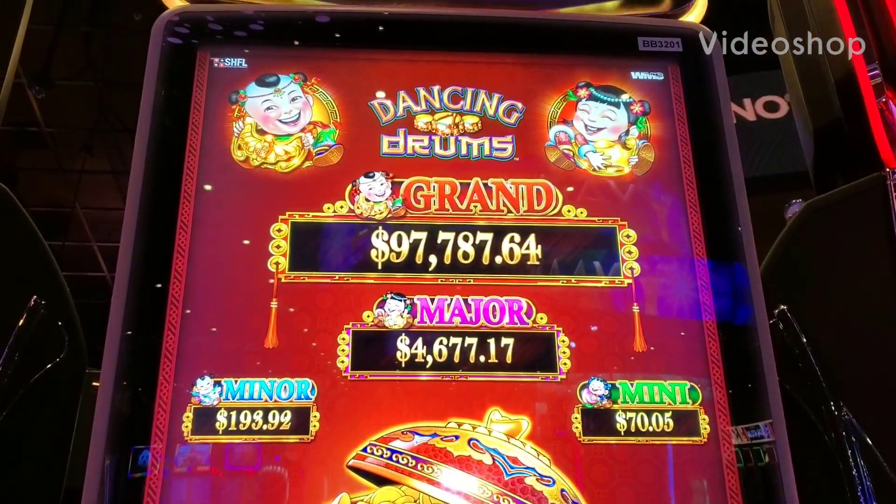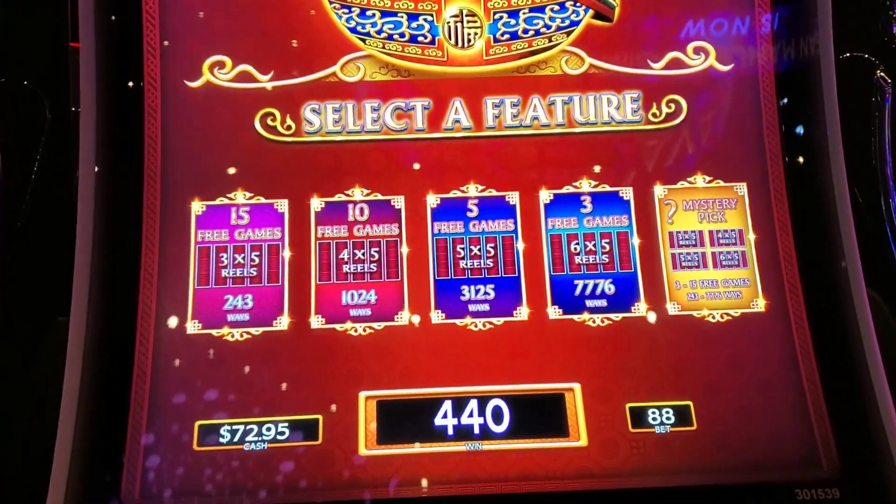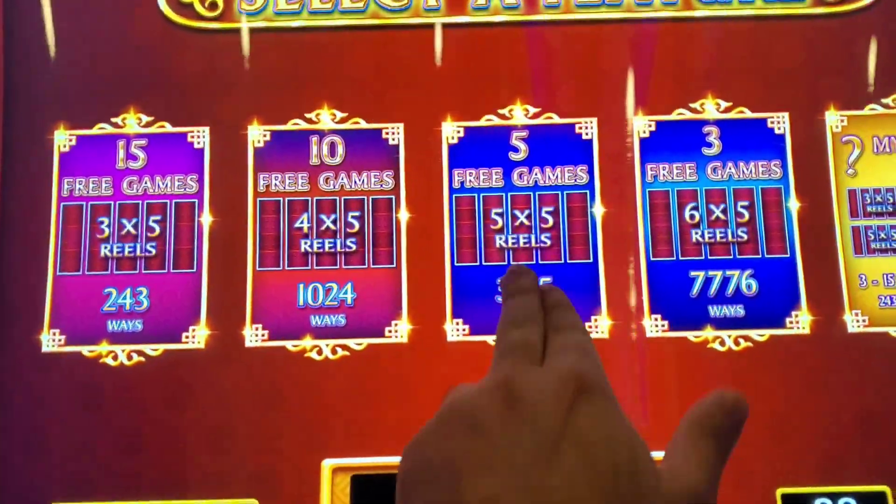We're at Dancing Drums, the regular version Nickel D-Dom. We put $300 into this machine betting $440 a spin. First bonus at $72.95 — and you know what we always pick: five games. Let's get it.